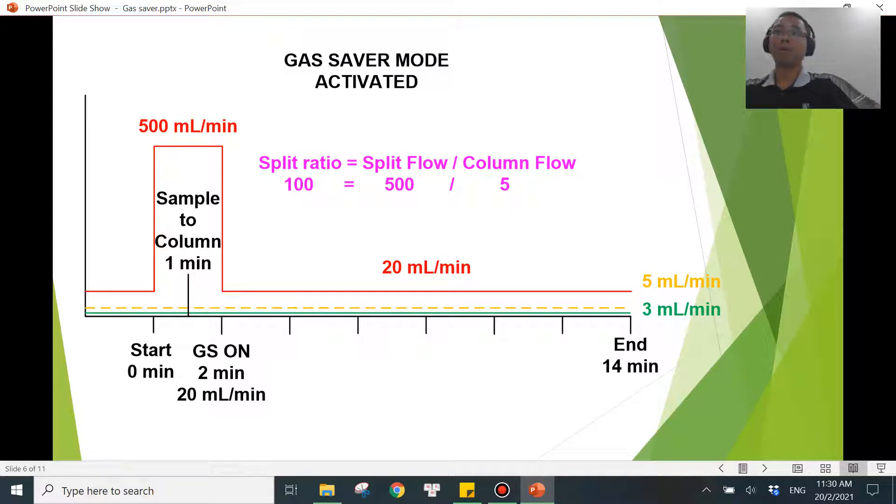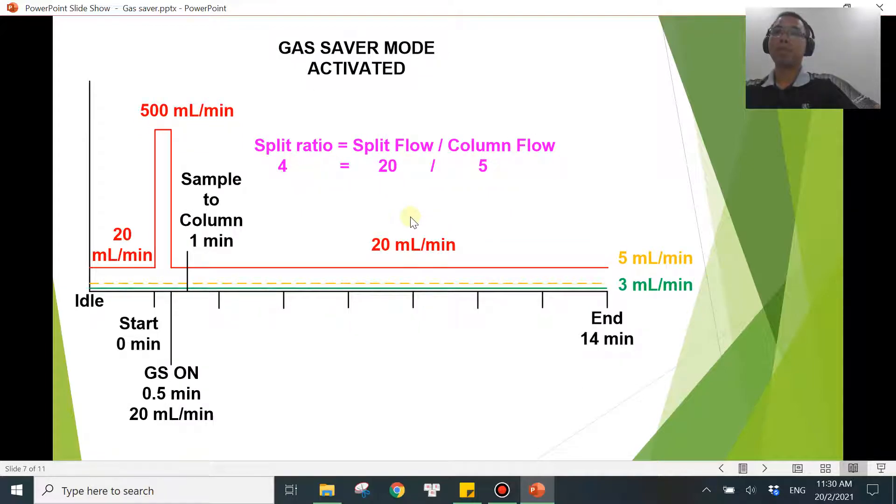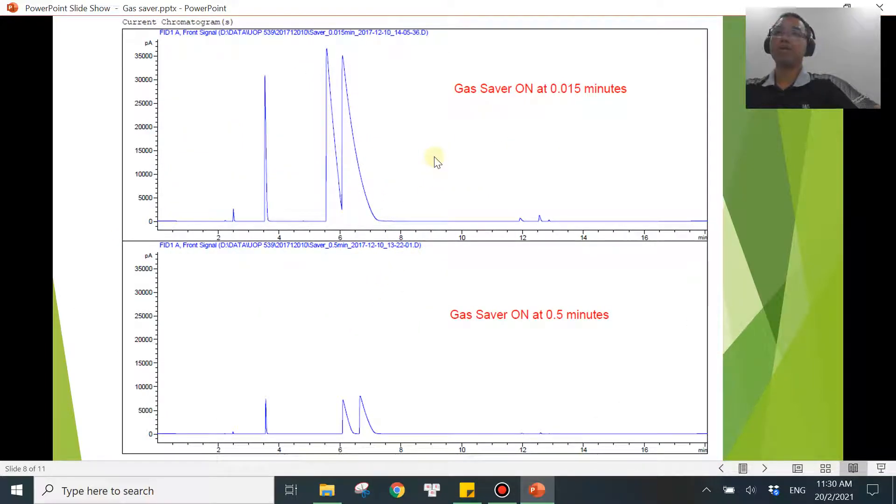You don't want to turn on gas saver mode at two minutes in that case, otherwise the split ratio will not be correct — the flow rate used for splitting will be wrong — and you will see problems with your peak shapes, including peaks becoming much larger.